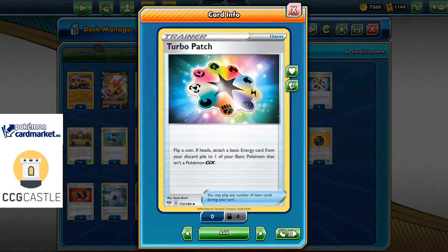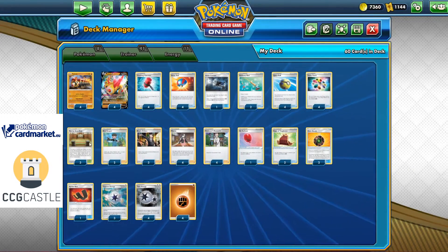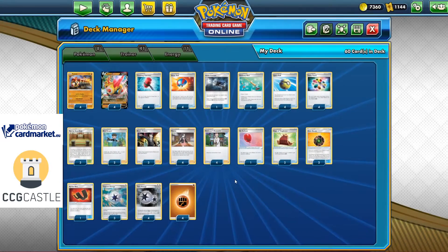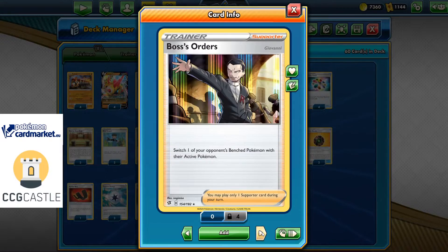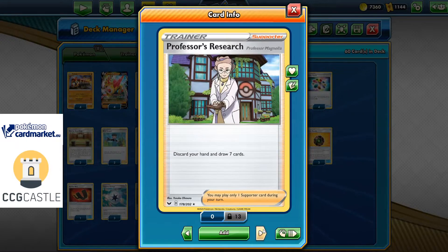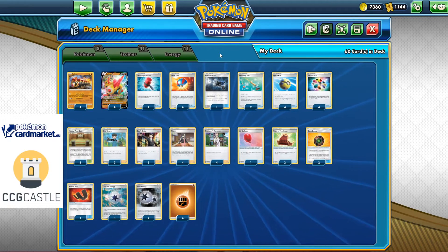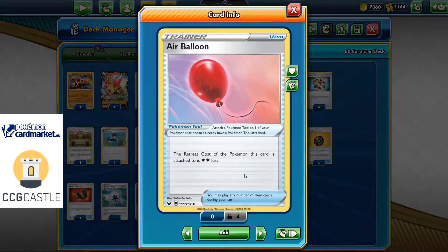Four copies of Turbo Patch for extra energy acceleration for our Fallings Sway mainly. Three copies of Martial Art Dojo for damage increases as well. Two Bird Keepers and Switch — drawing three cards can be very good especially if we don't have Air Balloon available. Three Boss's Orders, four Marnie, and four Professor's Research because we want to play as consistently as possible.